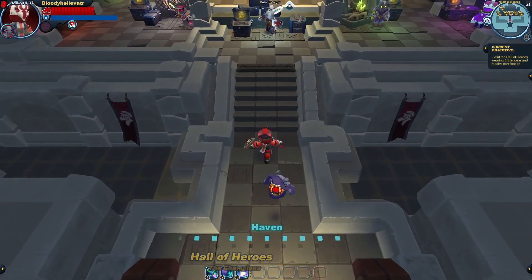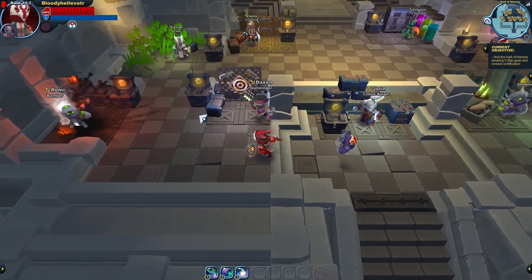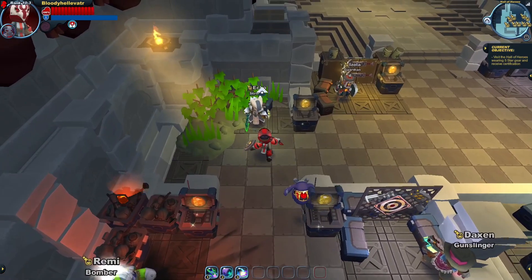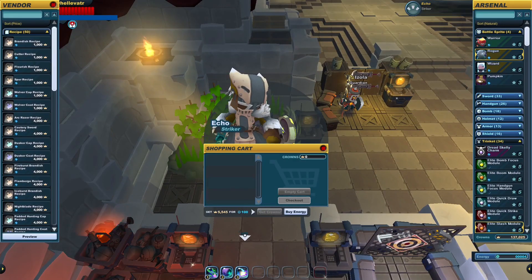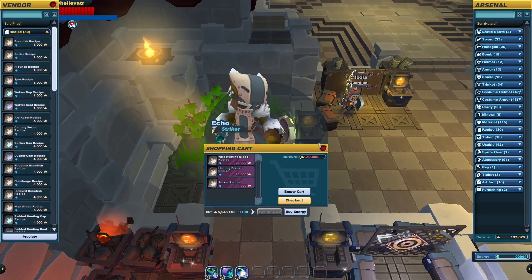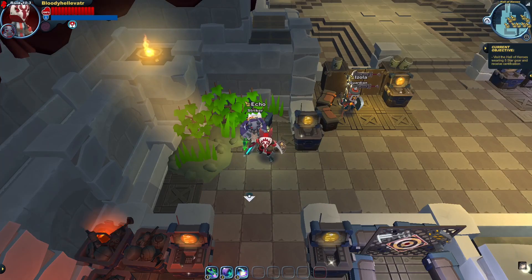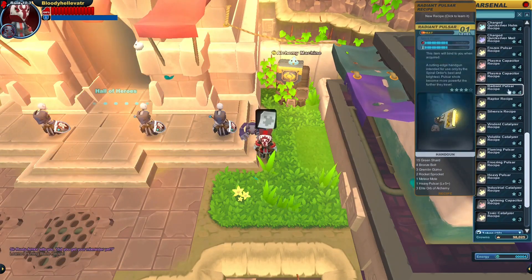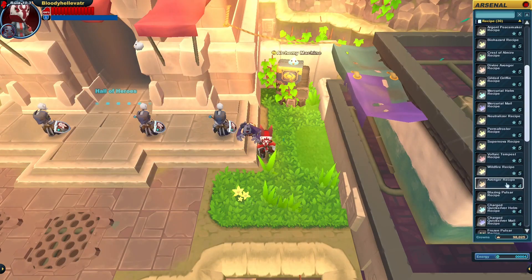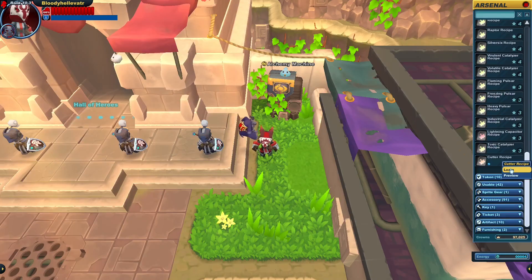Hello everybody, you can call me Bloody, and welcome back to Spyro Knights. We need a wild hunting blade because reasons. It's one of the more fun weapons that Bloody has been wanting to try out. It's a striker sword that does normal damage, and the 5-star version of it can summon wolvers to fight for you, kind of. Plus the sword barks when you swing it, so that's pretty cool.